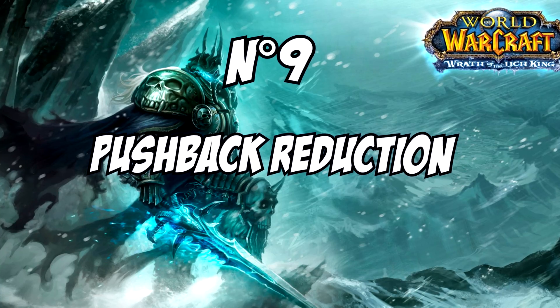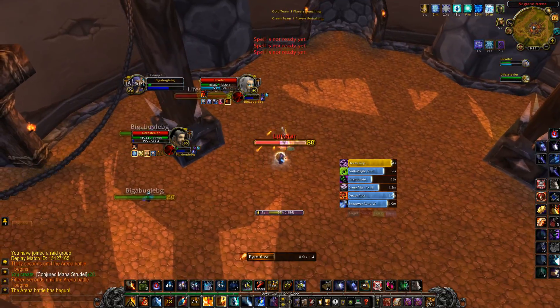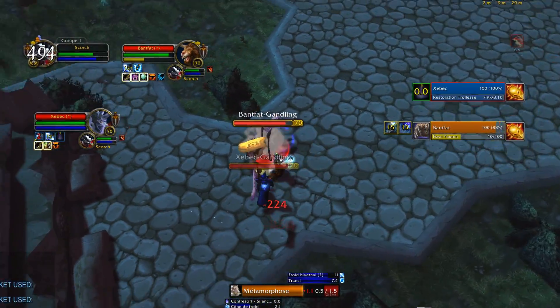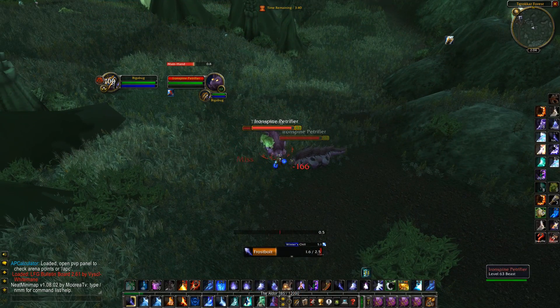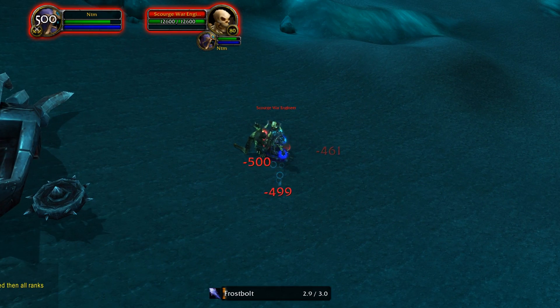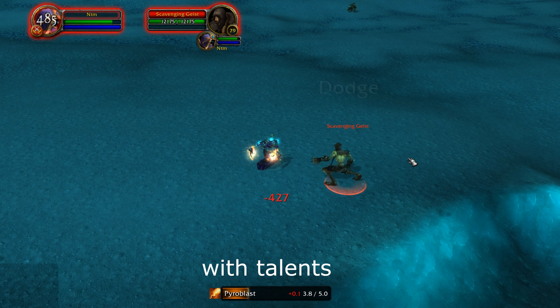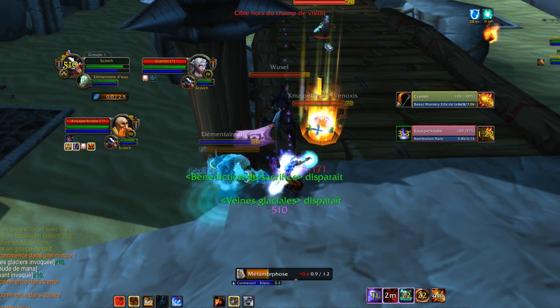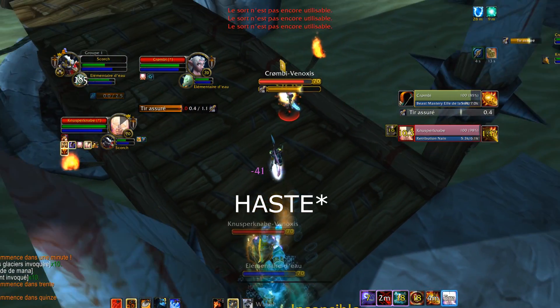Number 9: Pushback reduction. As a PvP player who mains mage, this is by far my favorite modification in this video, simply because I think pushback is the worst, most boring and frustrating mechanic in Burning Crusade. In Wrath of the Lich King, it has been nerfed significantly. In TBC, each hit you received could increase the casting time by 1.5 seconds. Now the first and second hit will each add 0.5 seconds to the casting time, and all hits after the second have no effect — even without any pushback reduction from talents or items. So 1 second is the maximum your casting time can be delayed.